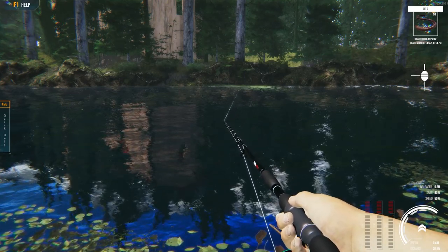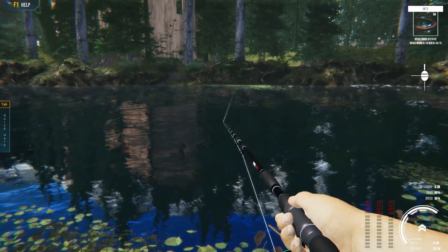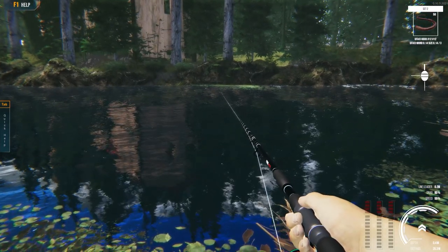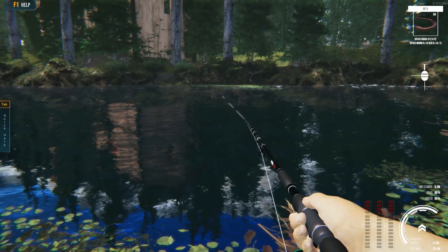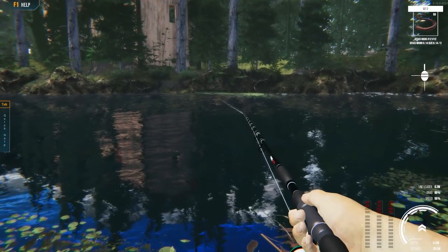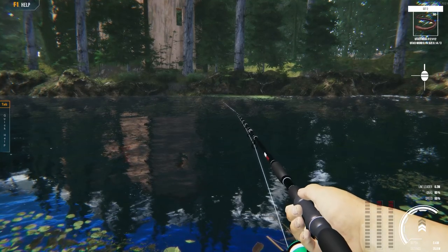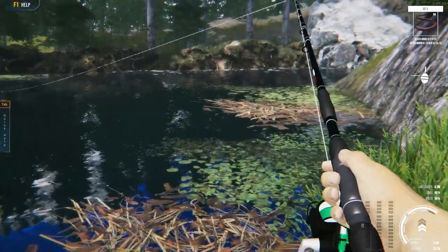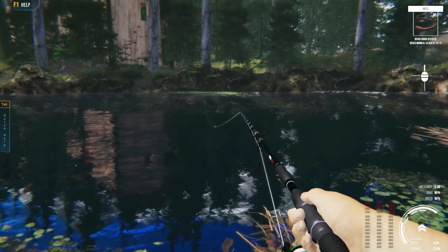I think Ultimate Fishing Simulator 2 just may be a winner. I might cover more of this — if you want to see more of the demo, let me know. I believe there are various trout species in this creek so we'll try to go after those. We've already caught smallmouth bass and the black bullhead, and the graphics are just phenomenal. That hook setting mechanic is still very wonky though — they really need to iron that out.